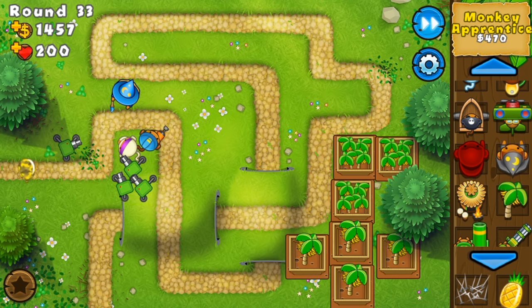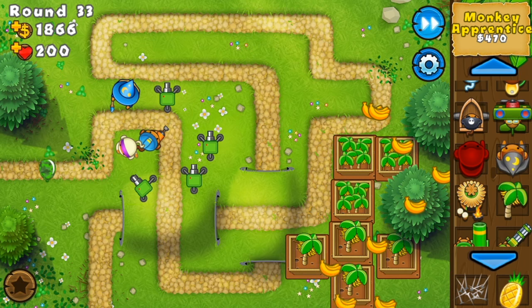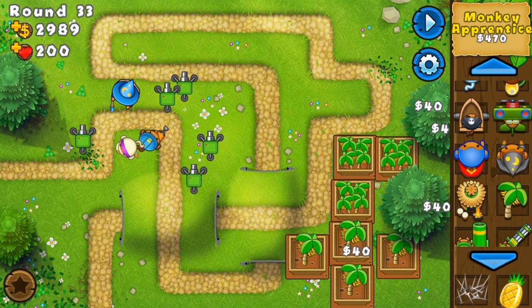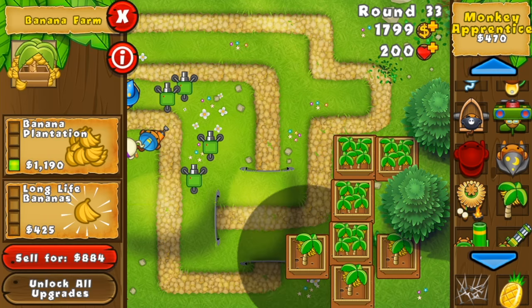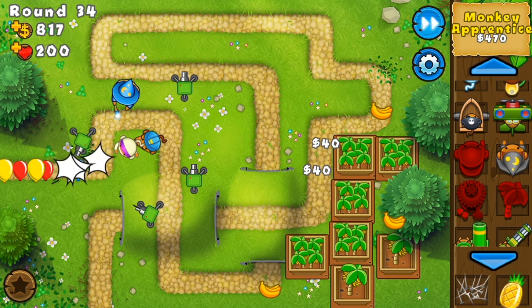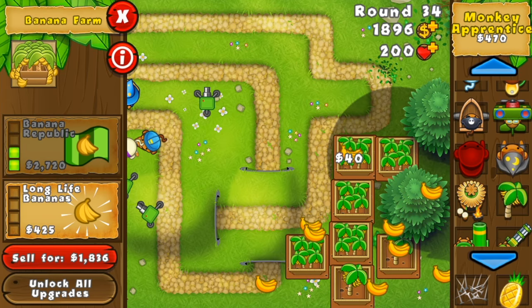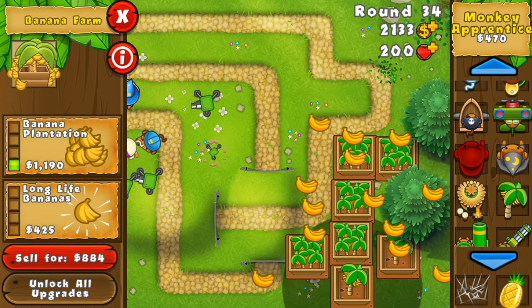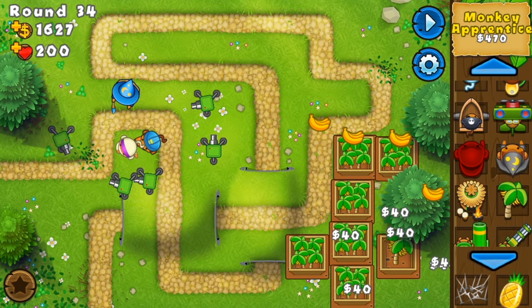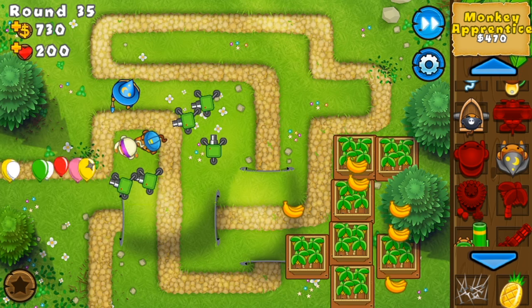You should be set until around round 40-something. But I forgot that MOAB comes out at some round, so I'll have to start putting down other defenses. If you get all of them to Banana Plantation, it should be set until round 49.